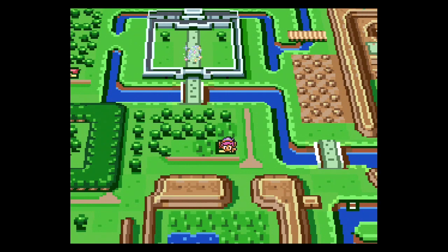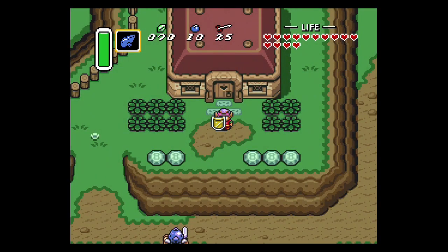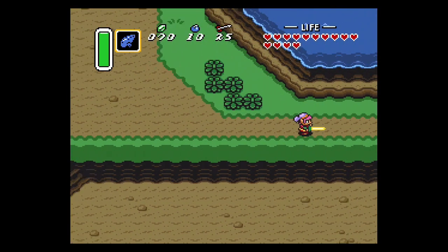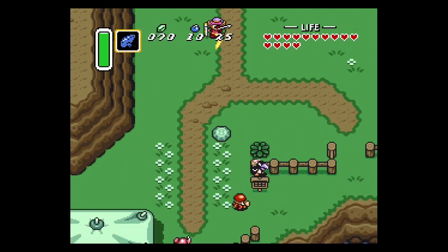The third bottle is located underneath the bridge near Link's house, so we'll use Link's house as a starting point. You will need the flippers to get this bottle, but you can get the flippers from within the light world. That essentially means you can get three of the four available bottles before you ever enter the dark world.